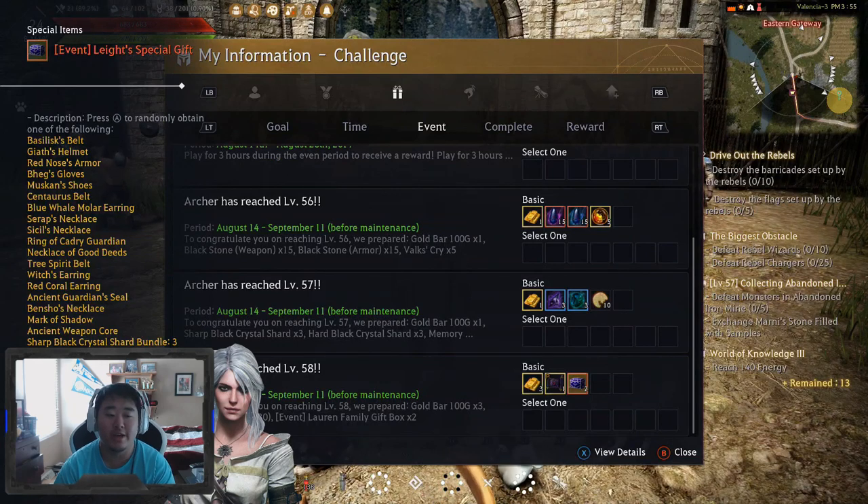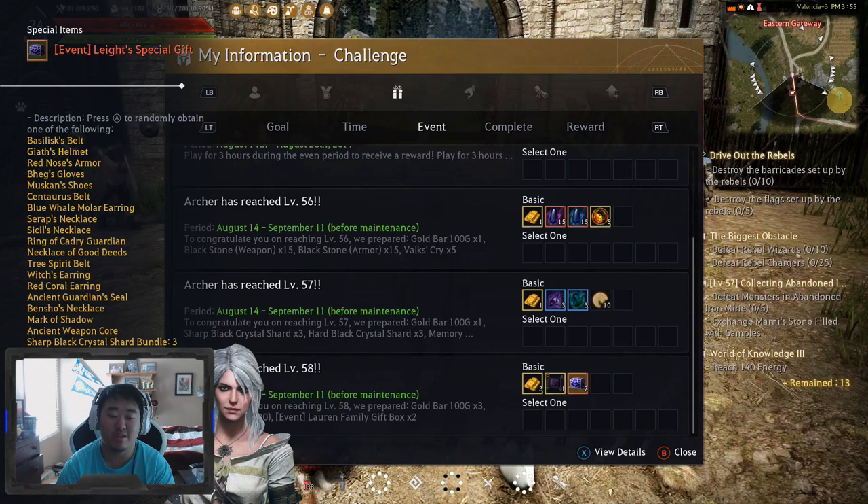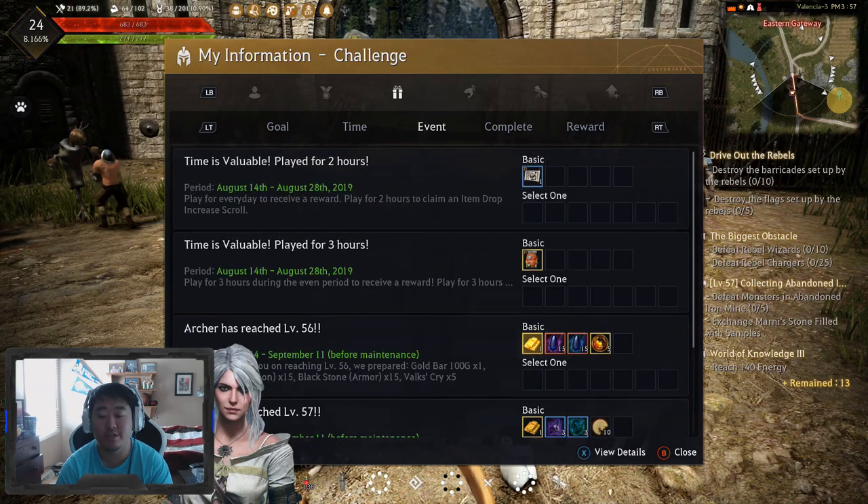At level 58 you also get a plus 30 advice of the valks and two light special gifts, but there's some really terrible stuff you can get out of those. I wish it was just all the good stuff. Your odds are probably pulling basilisk, Gaeth, Red Nose bags, Muskan, centaur, and blue whale molar earrings — probably not very good. Tree spirit belt is a decent pull but you'll probably end up with crone stones or memory fragments.